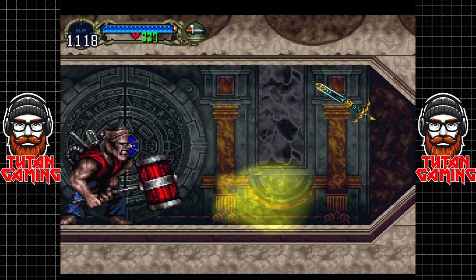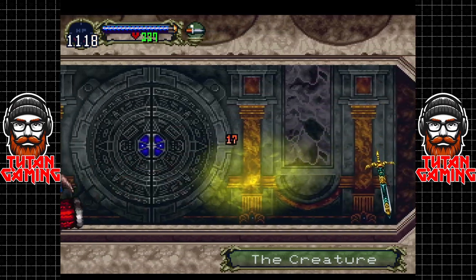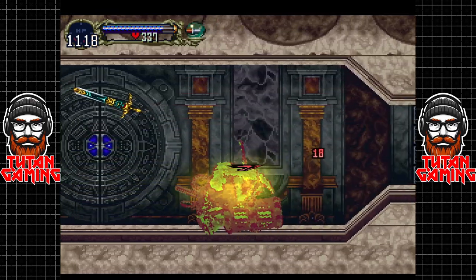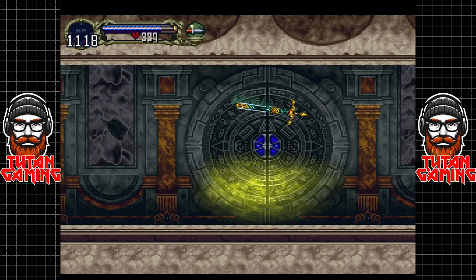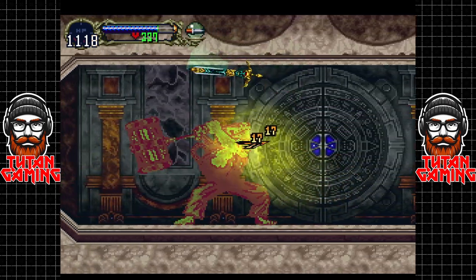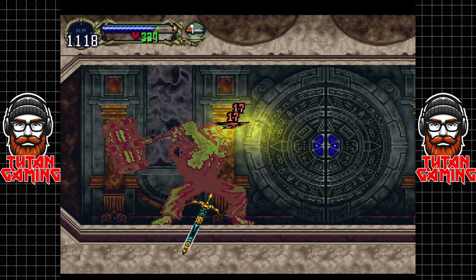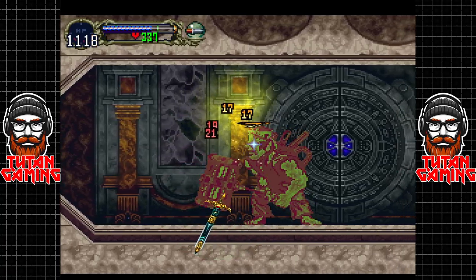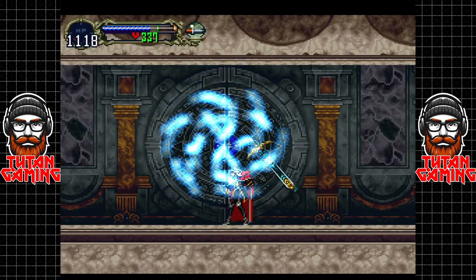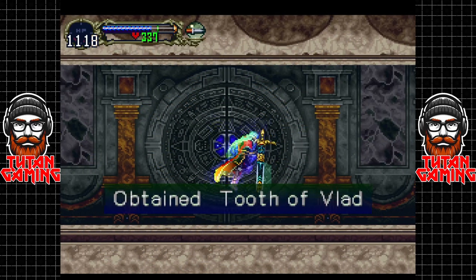Through here is another boss, and he is called The Creature. How are we going to defeat The Creature? We're just going to turn into a gas cloud and stink him out — it's not actually going to take that long. He's kind of a joke, or maybe we're just so disgustingly overpowered with this gas cloud. And that allows us the Tooth of Vlad.